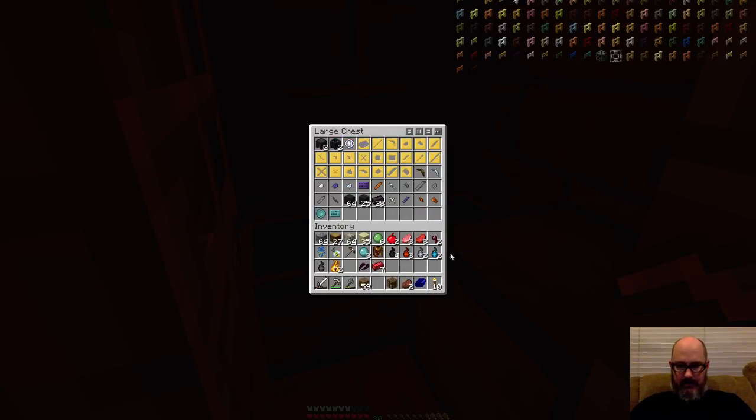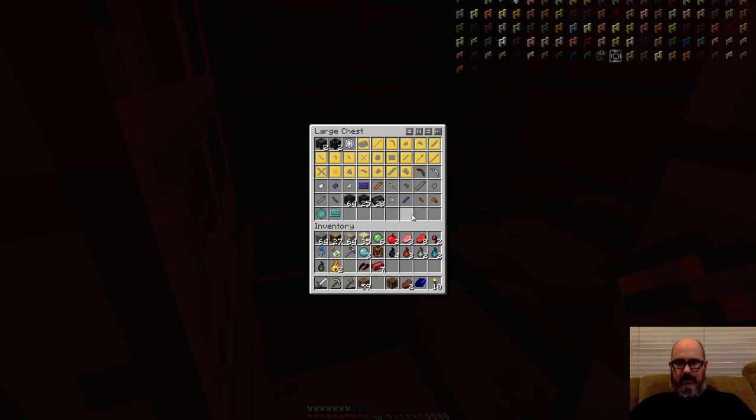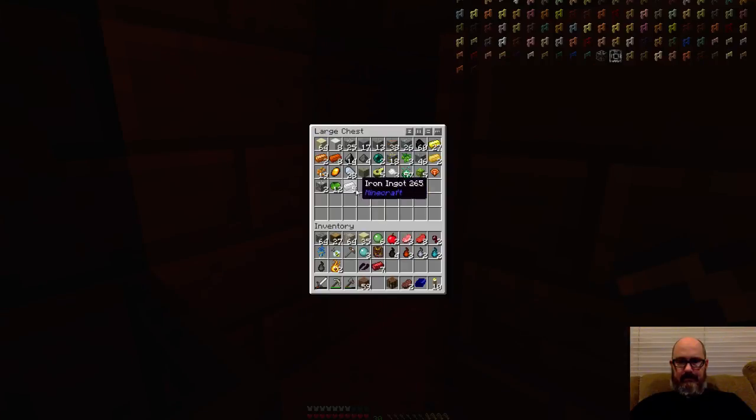Anything else from Tinker's Construct I need to put in here? I need to repair my bronze pick. Do we have any bronze? Is it copper and aluminum, or copper and tin mixed bronze? I don't really recall. I don't think we do — we've got stuff all over. We definitely need a sorting system.